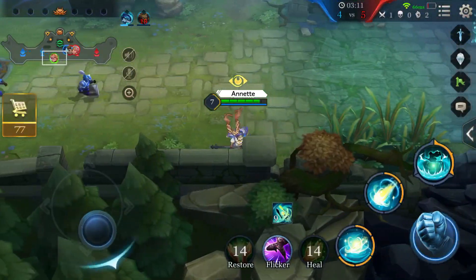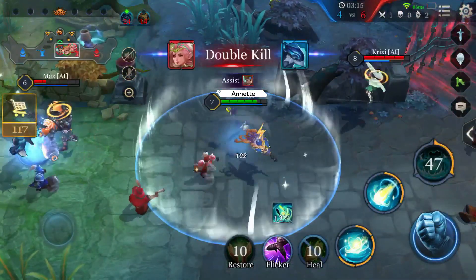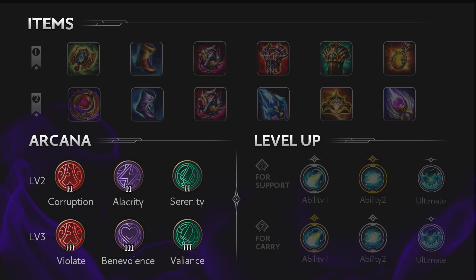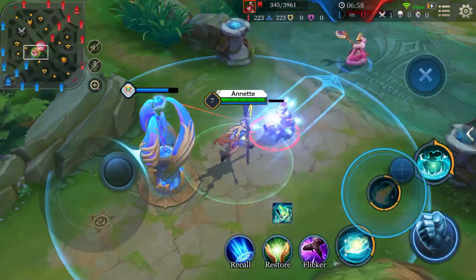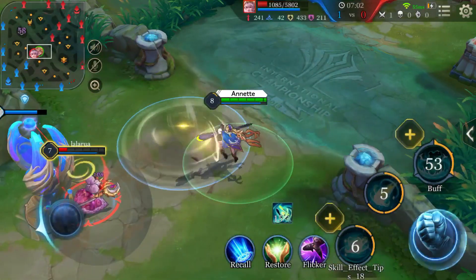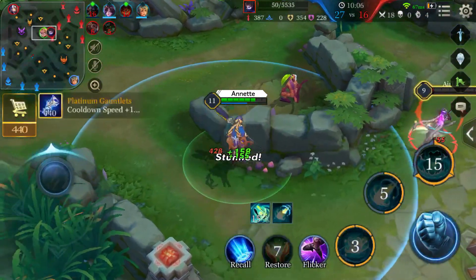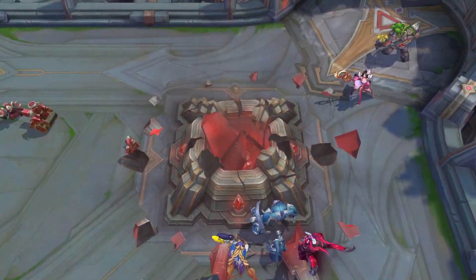4. The most important thing? Don't use the ultimate at the wrong time or in the wrong place. Be extra careful and observe the battlefield more deeply. If you play support, learn the second ability prior to the first one, because you can take advantage of the cooldown-reducing effect of the second ability. If you play carry, focus on the first ability more to guarantee more damage. Thanks for watching today's Hero Spotlight on Annette. See you on the battlefield!